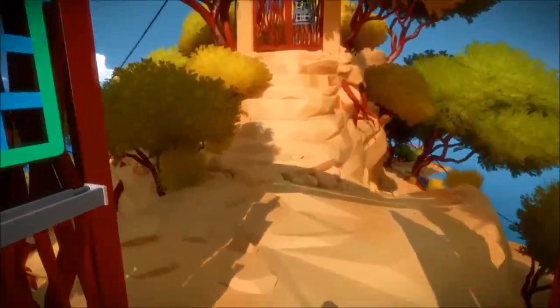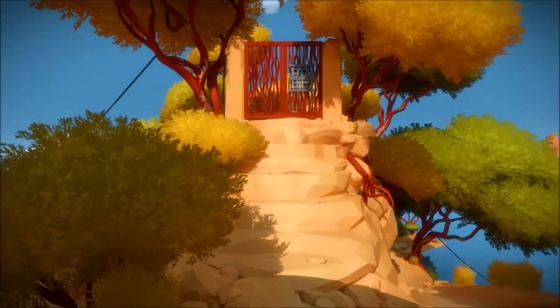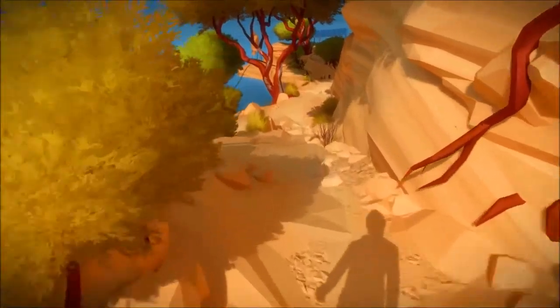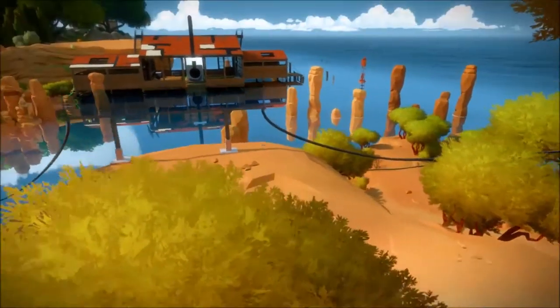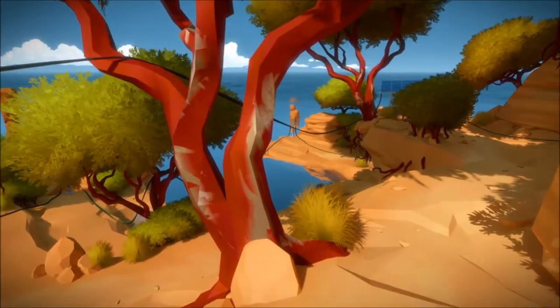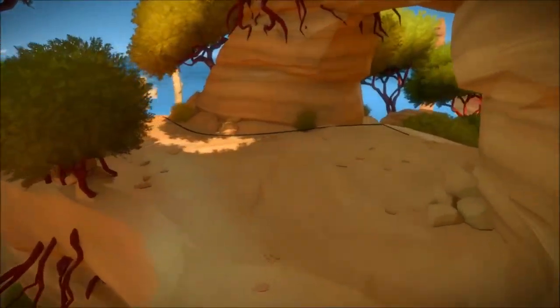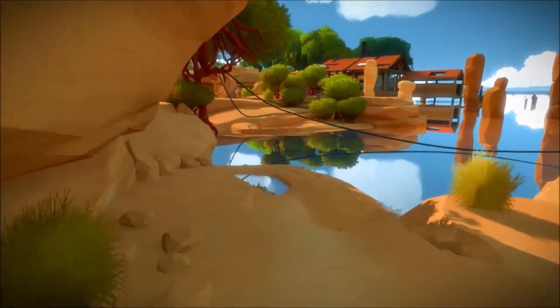Alright everybody, welcome back. This is Zero. Welcome to more of The Witness. We left off here last time. We could not get in that gate because the shutter is down on it. We're going to have to figure out how to get that up, and I assume it's going to have to do with running around and powering up these. So pretty much wherever you see a puzzle that can be completed, it's going to run a power line, and then other puzzles can be completed and in sequence will eventually light this puppy up.